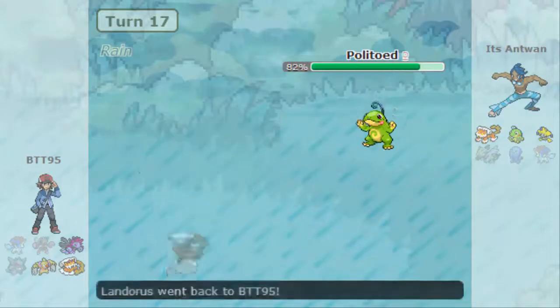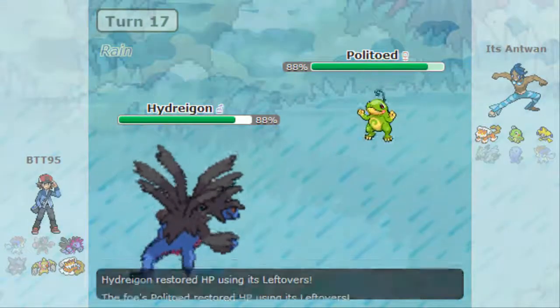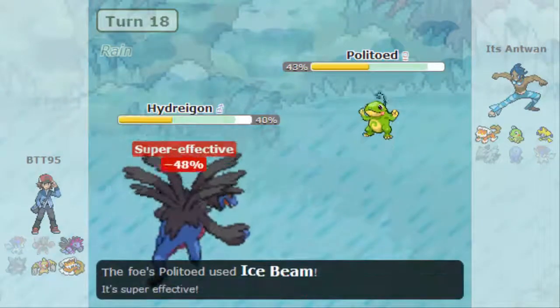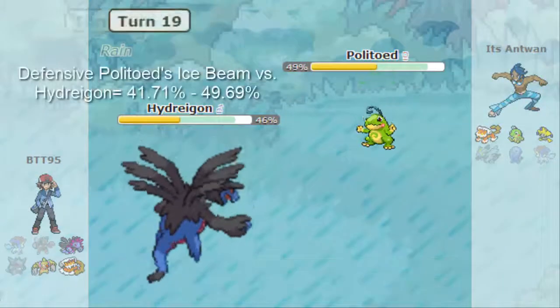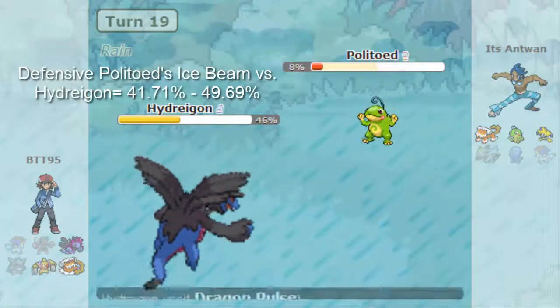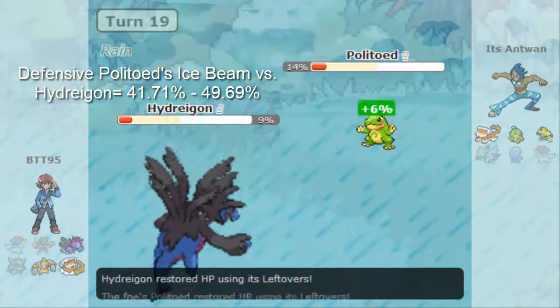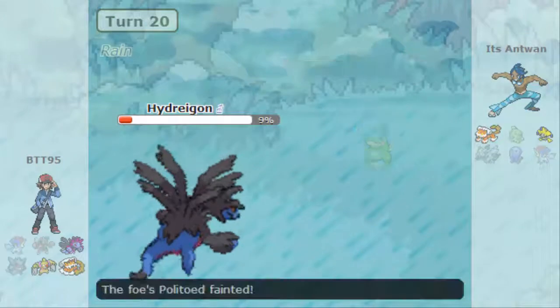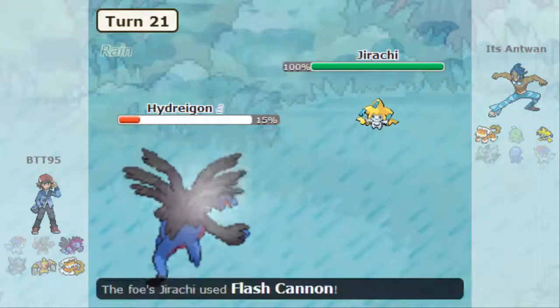He goes into his Landorus-T, threatened out because of the Attack drop, and he toxics my Landorus on the switch — smart play on his part. I go for U-turn, getting that switch initiative. I don't think an Ice Beam from a defensive set will be able to take me out, so I go for Dragon Pulse, which does a little under half. That Ice Beam looks like it'll knock me out next turn, but I go for another Dragon Pulse, taking it as low as possible. He gets min-max damage variations on those Ice Beams and I'm able to live and get off one more Dragon Pulse to take him out.